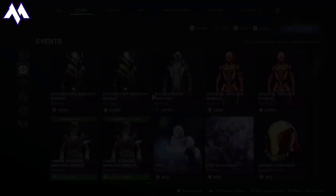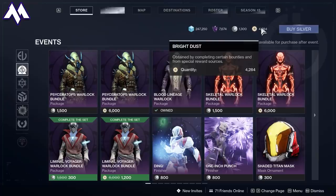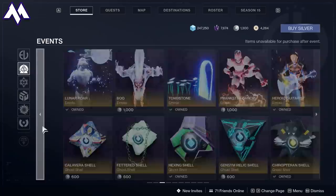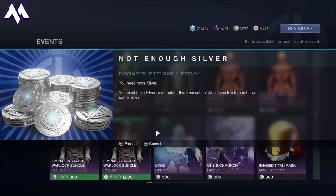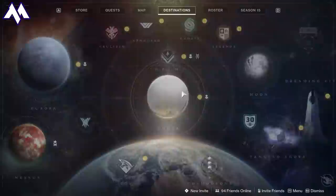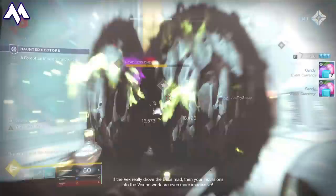Bright Dust is the currency used inside of Destiny to purchase cosmetics, and it is earnable only in the game. If you're anything like me, you probably want to save a pretty penny with the holiday season coming up, especially with Festival of the Lost and the Dawning on the horizon. Buying stuff with Silver is going to get really expensive really fast, so we need to figure out how to get as much Bright Dust as fast as possible — without selling your kidney.